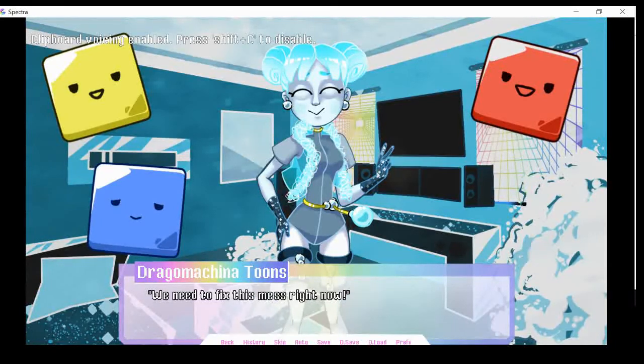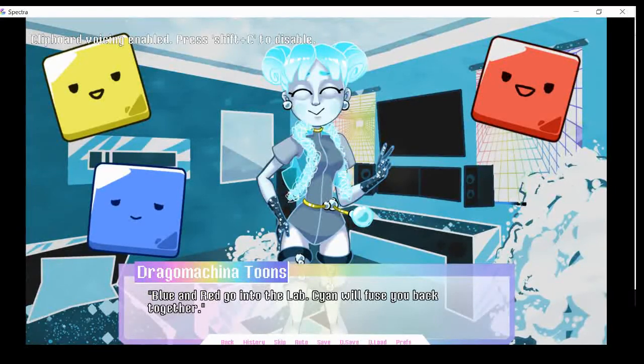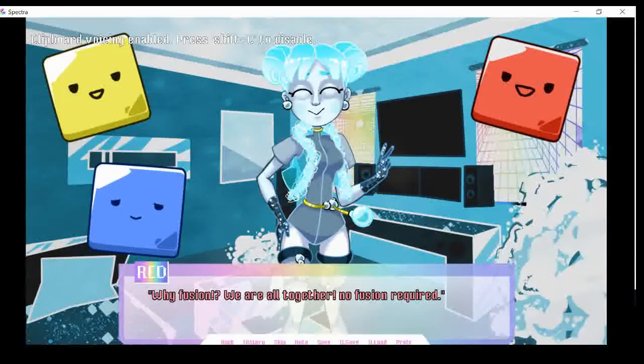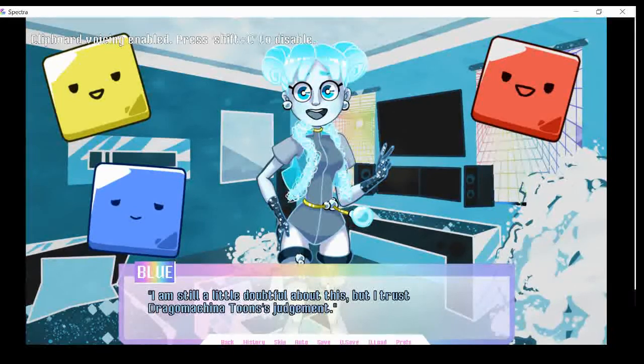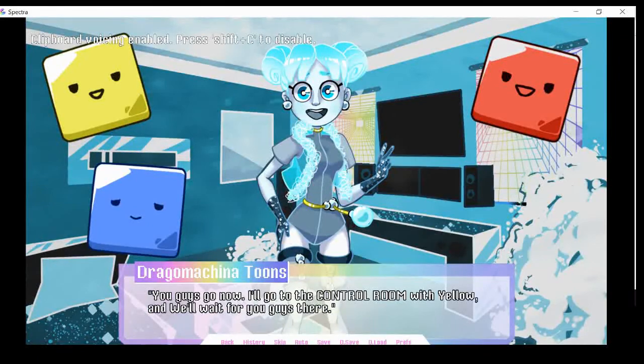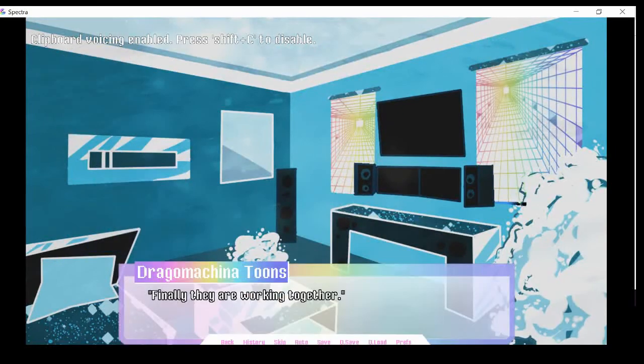You guys can apologize to each other later. We need to fix this mess right now. You're right. What do we do? Blue and Red go into the lab. Cyan will fuse you back together. Wait, what? Why fusion? Why aren't we all together? No fusion required — someone changed that manual. Go. You guys were magenta, don't you remember? Of course, why didn't I ever think of that? I am still a little doubtful about this, but I trust Regamok and Attune's judgment. Okay then. You guys go now. I'll go to the control room with Yellow and we'll wait for you guys there. All right. Let's go, Cyan. Finally, they are working together. Cyan seems so happy.